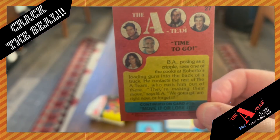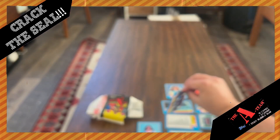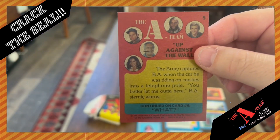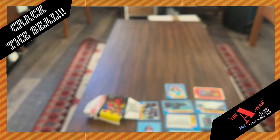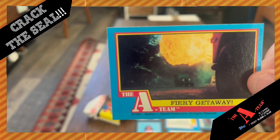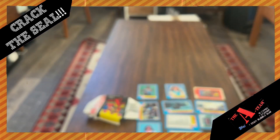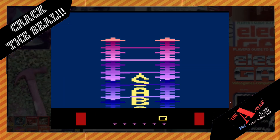The Topps A-Team card set from 1983 included 66 cards and 11 stickers. Each wax pack contained 10 cards, a sticker, and a piece of bubble gum. The set was based on the A-Team TV show, one of the most popular and iconic action TV shows of the early 80s.